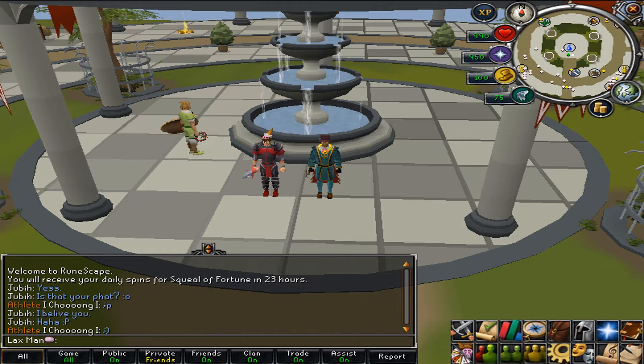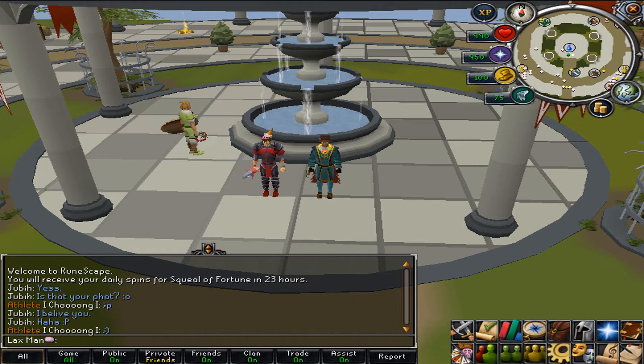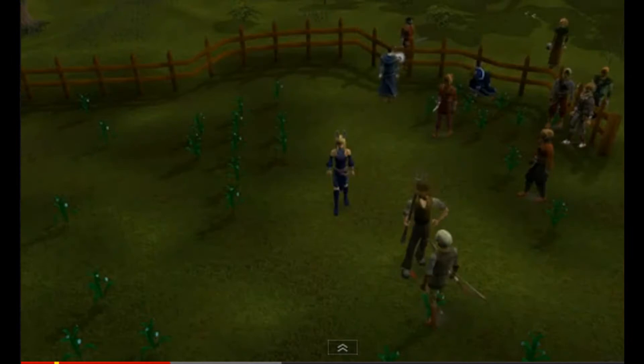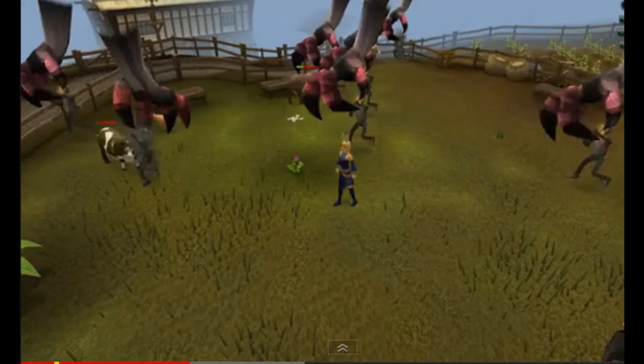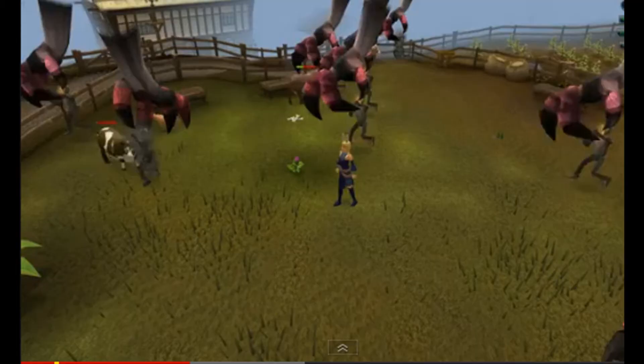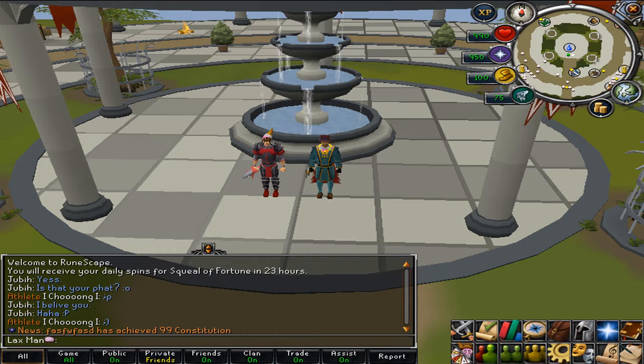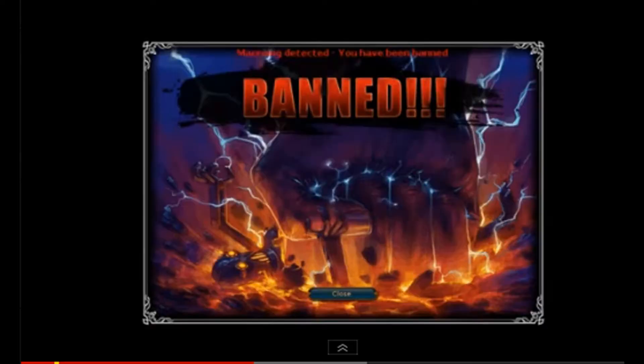Botany Bay, for anybody who doesn't know, is a giant claw that comes in from the sky and can identify bots through a program that identifies bot scripts. From there it will give them a warning and temporarily ban them. A second offense gives them another warning, and after that they'll be banned for an even longer time.